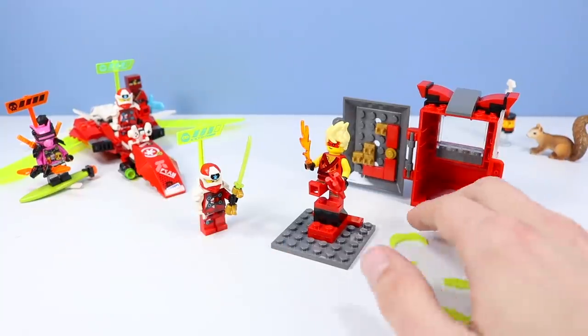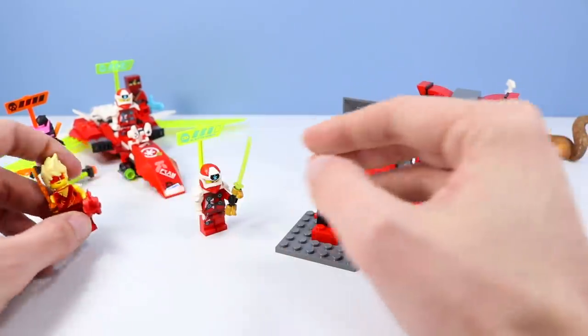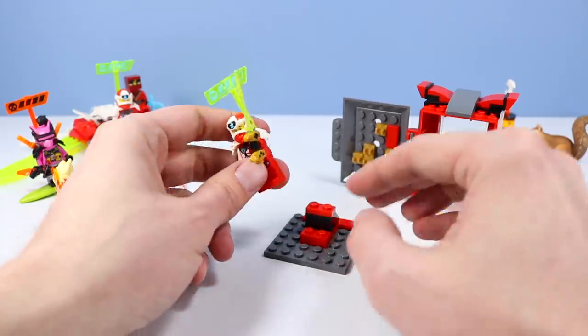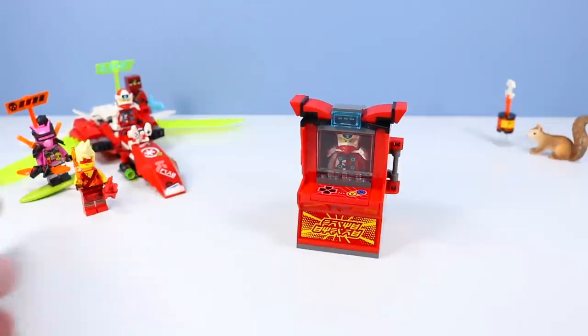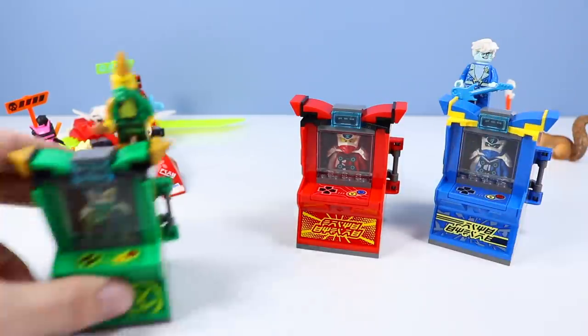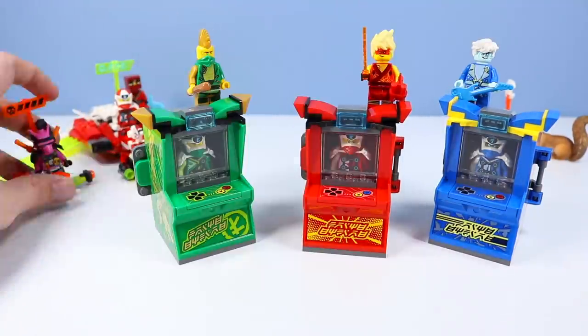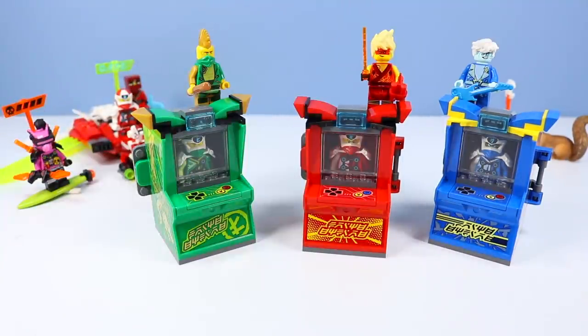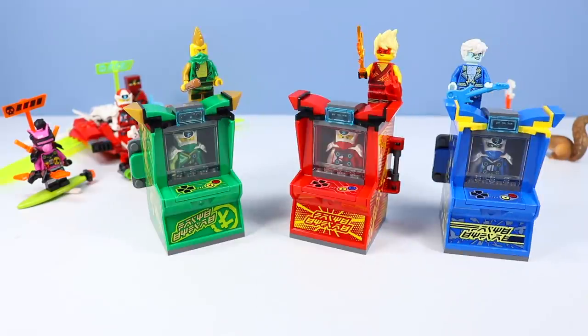I'll display this like I did the other three — I like to leave the avatars out and put the digifigures inside. Bringing them back together: there's Jay, and Lloyd, and now Kai. These were terrific fun — look how colorful they are together. Here's hoping we see some more of these soon.